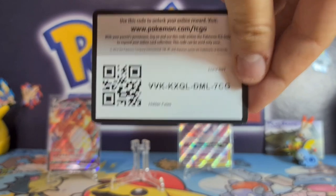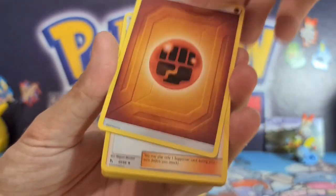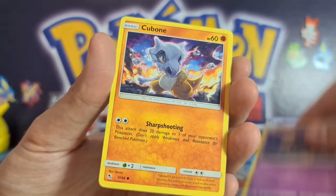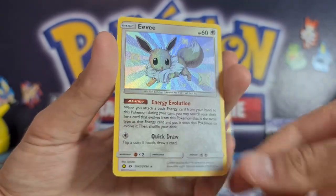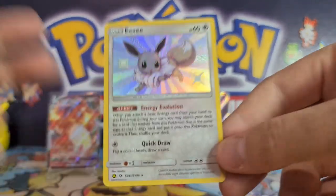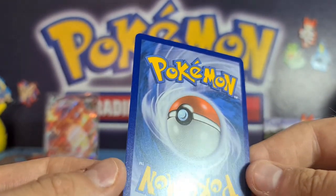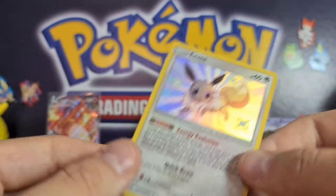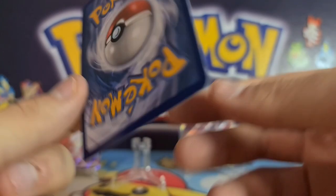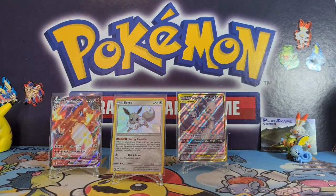For the Charizard Hidden Fates booster pack — predict the energy again! I'm going to go for fire. Code card... fighting energy. Lieutenant Surge, Misty, Jigglypuff, Arcanine, Cubone... and our reverse holo is — OH WOW! YES! Amazing! We got the Vaporeon — to evolve our shiny Eevee! Oh my goodness! Shiny Eevee is now up to £25, so this Eevee alone pays for the cost of the whole tin. There's a slight dink in the bottom left corner but it might still get a nine. Beautiful Energy Evolution shiny Eevee from Hidden Fates!